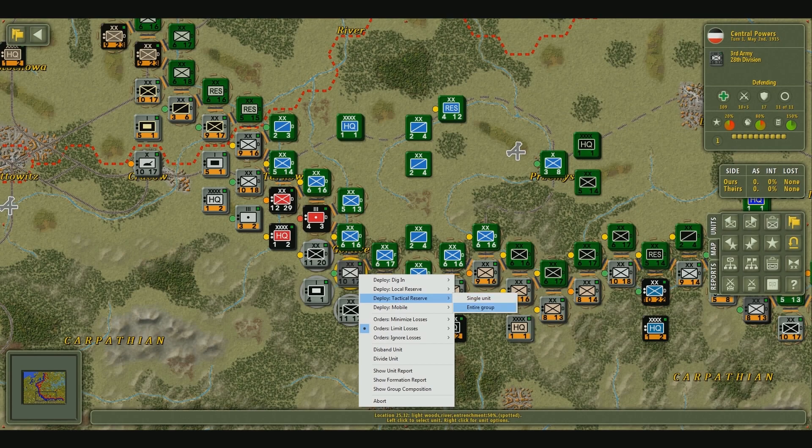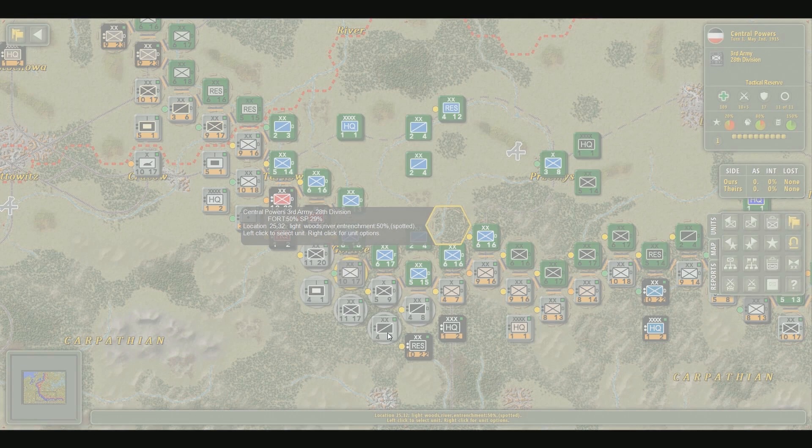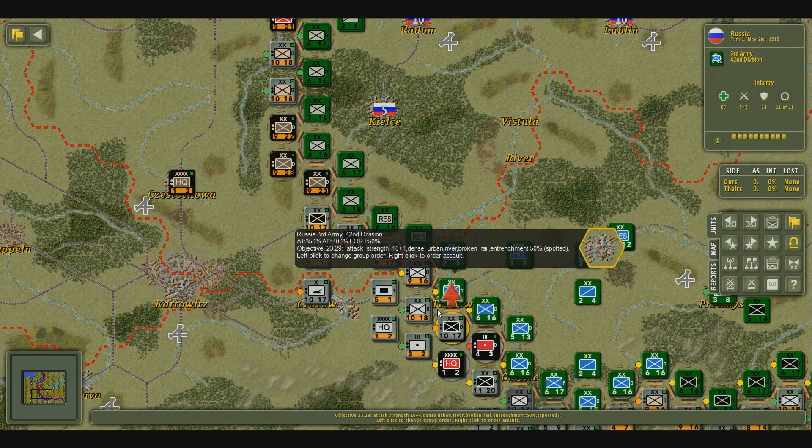Right now we're going to go ahead and set it for the entire group, although you don't always have to do this. In terms of attacking an enemy unit, you want to go ahead and select your unit or any of these units right here. These German units are a bit stronger than our Austrian allies, and I'm going to right-click on one of these areas.